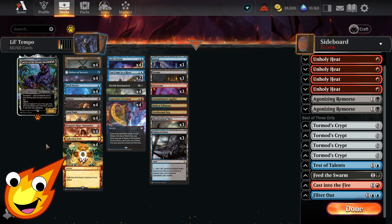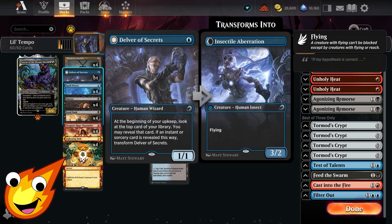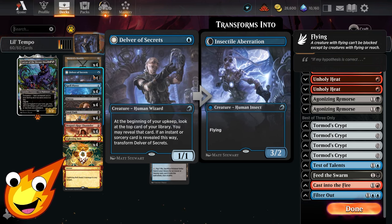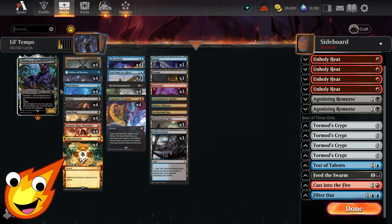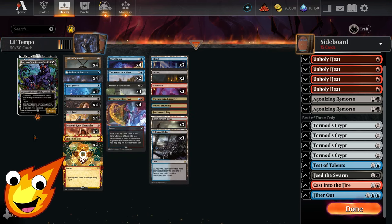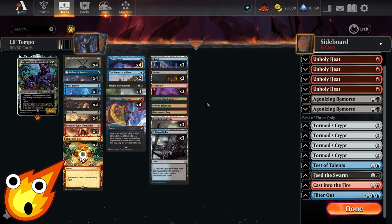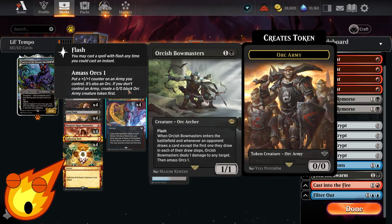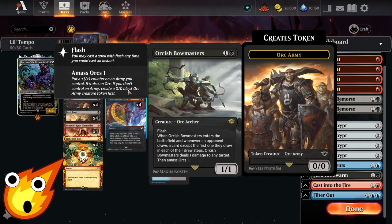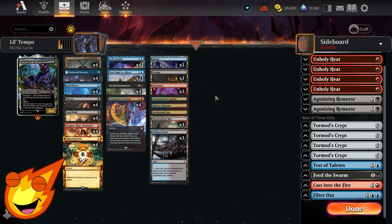In the one-drops we have Delver of Secrets — we want to reveal an instant or sorcery on our next upkeep to flip it into Insectile Aberration, a flying 3/2. Dragon's Rage Channeler, as long as we trigger delirium, becomes a 3/3 with flying, and even though we have to attack every turn it does great damage to push through to victory. And of course we had to include at least one hyper-powerful card: Orcish Bowmasters — insanely powerful and cheap on Arena — rounding out our creature package.